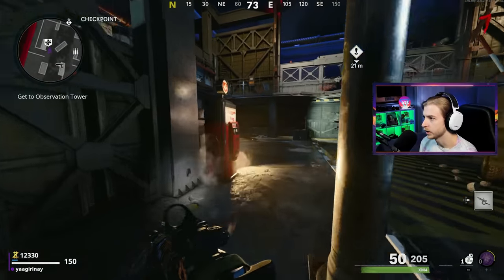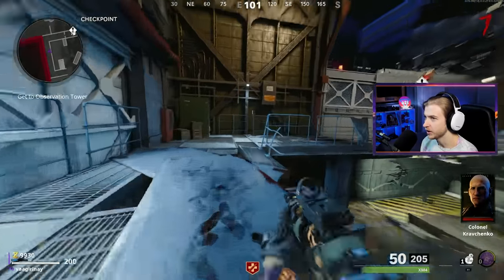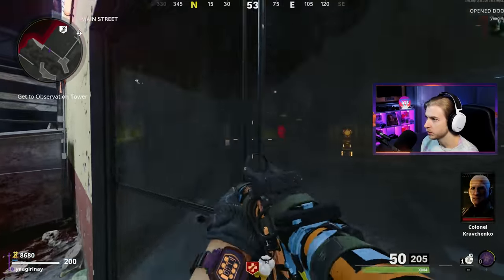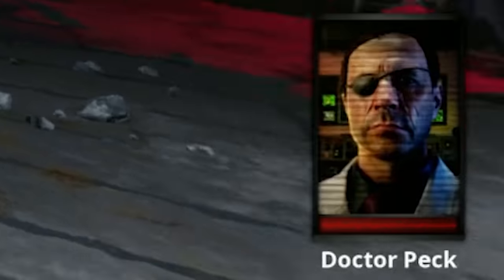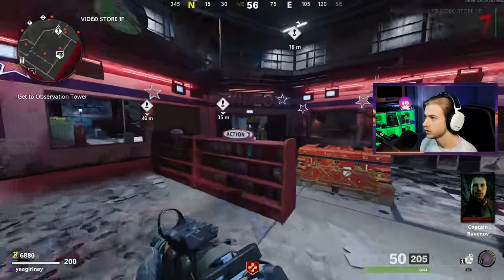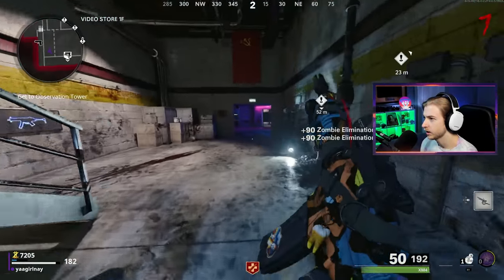Let's just grab this aether tool and leave. I'm going to grab this loose change as well as Jug. Since we already don't have our self-revive, we're going to need to be able to take as many hits as we can. Open up the pizza shop, grab this loose change, open this up, head through the portal. Put on PlayStation this time. Let's grab this loose change and open this up - Brain rot? We don't need that.